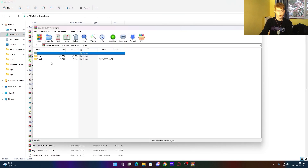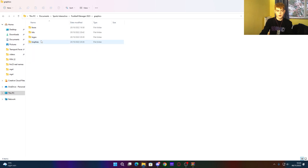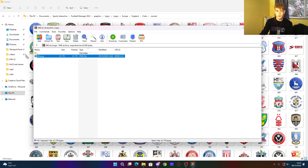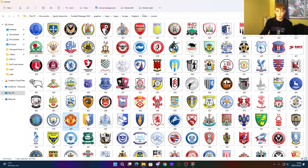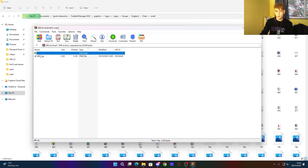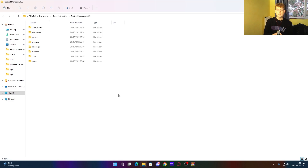To install the Manchester United logo, open the 680 WinRAR file. Navigate to Documents > Sports Interactive > FM23 > Graphics > Logos. Go into your logo pack folder, then Europe > England Clubs > Normal. Open the large folder from 680 and copy 680.png into there. Then go back to clubs small, open the small folder from 680, and paste it in there too. That's how you install the Manchester United logo.